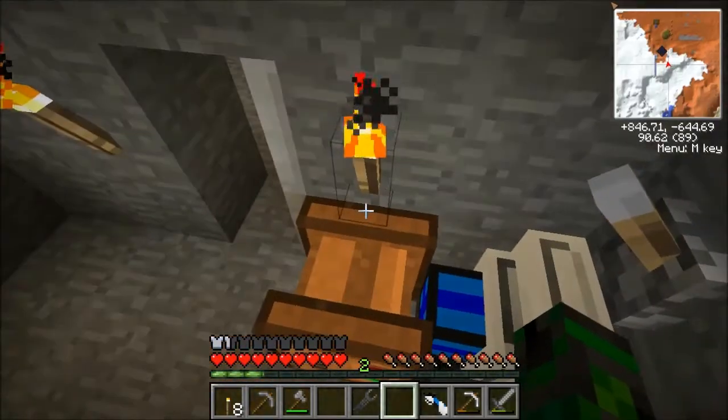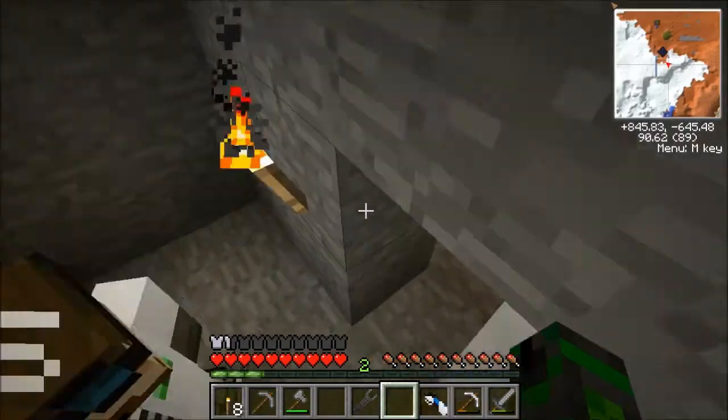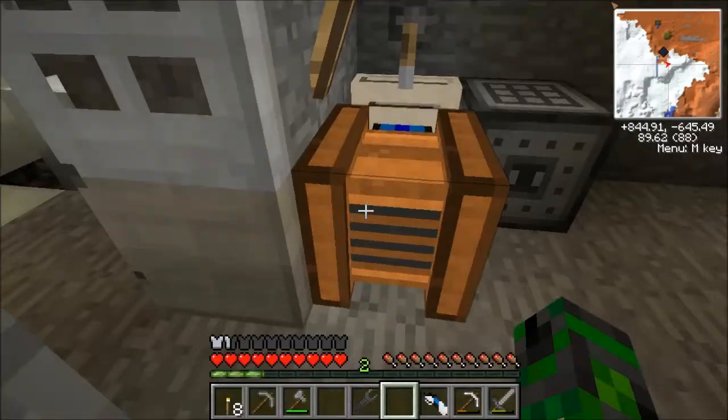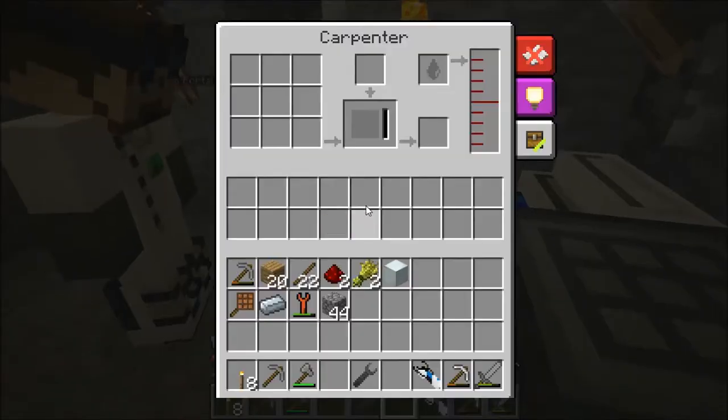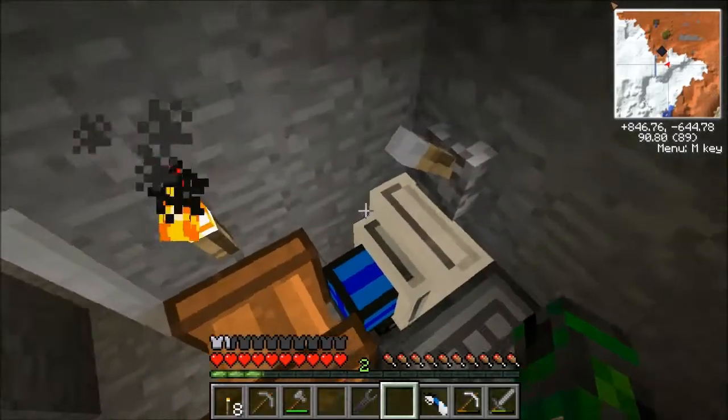You just flick the lever and then flick it back off. I think you need some seed oil. Stop! Don't let it just run. You need a recipe inside there. Yeah, I know.